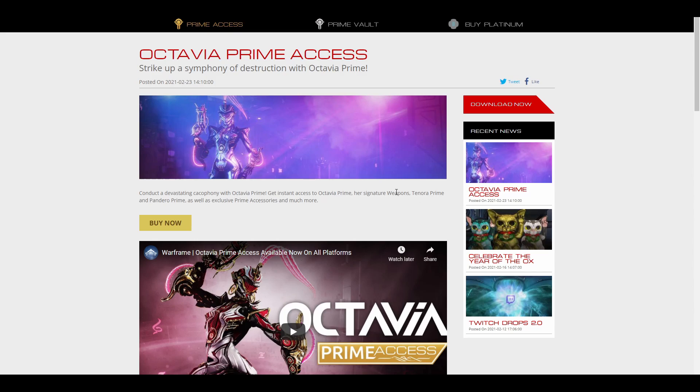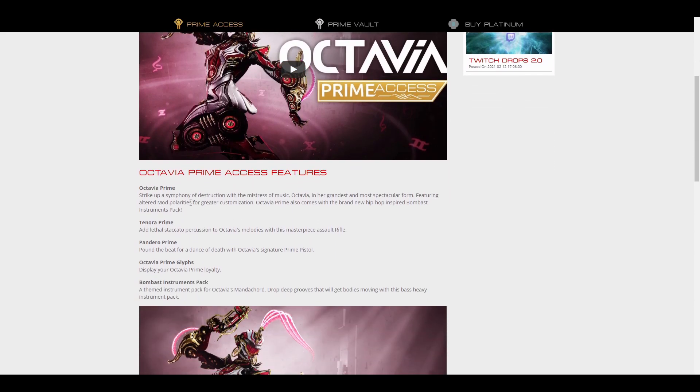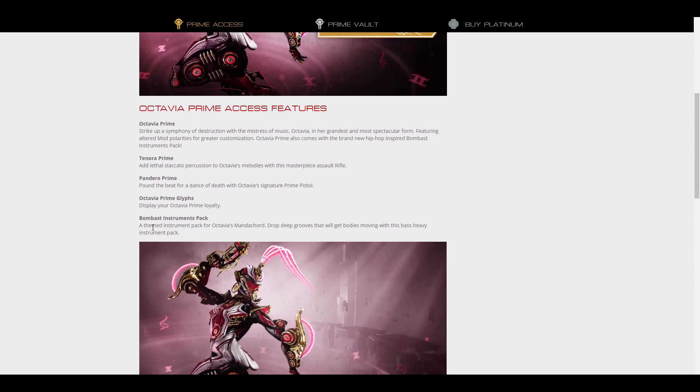You get her signature weapons — the Tenor Prime and Pandero Prime. And you'll also get Octavia Prime Glyphs and the Bombast Instrumental Pack.